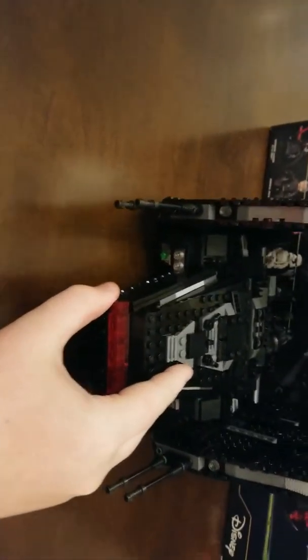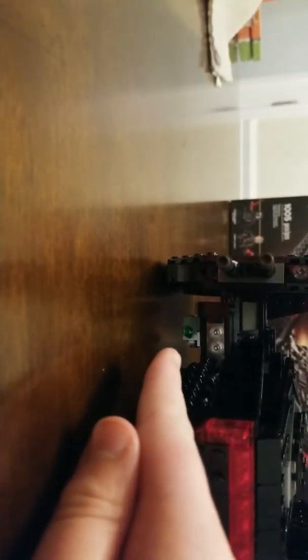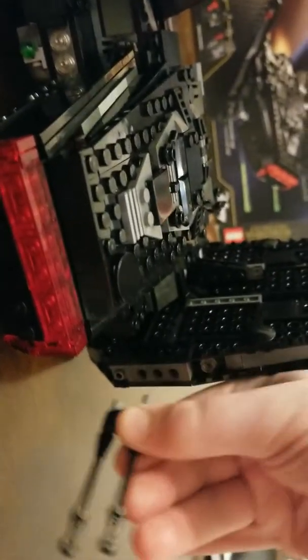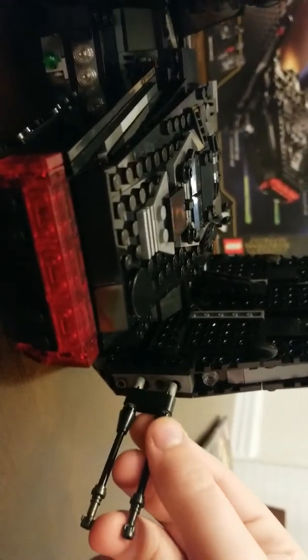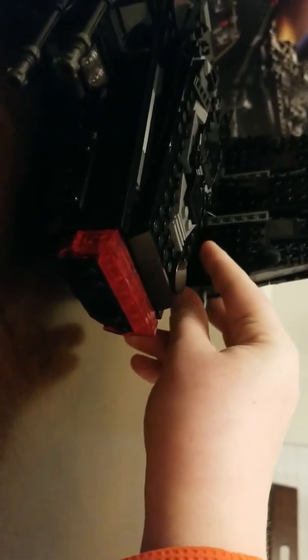On to the ship. Here is the cockpit right there. There are two stud shooters — stud launchers — right there. These do come apart real easy, as you can see — just pull and bam. It's a real nice, simple, easy set. It's real compactable. The Force Awakens one I never did get — I'm not sure if it's kind of exactly like it, but let me know down in the comments.